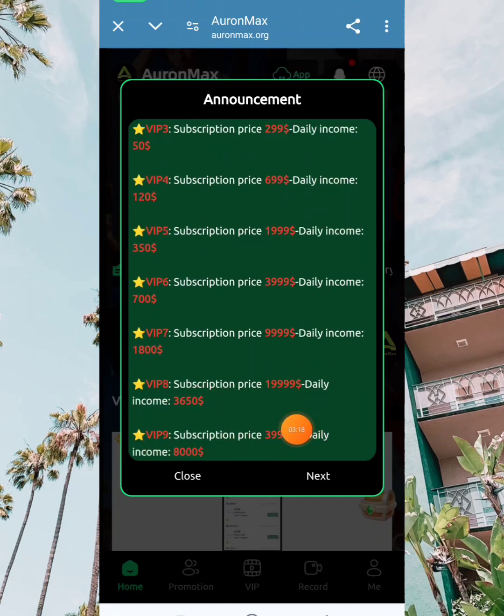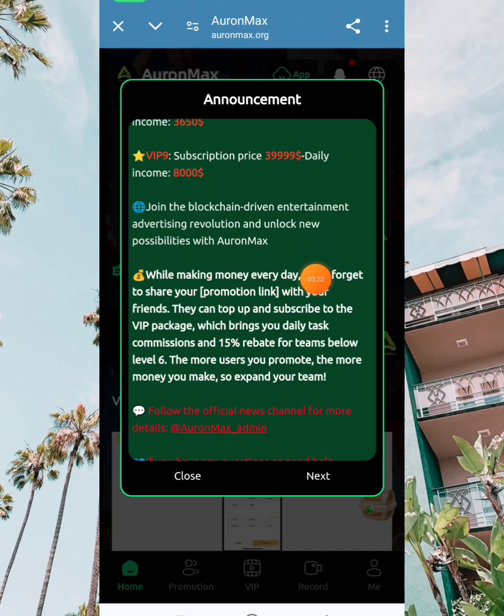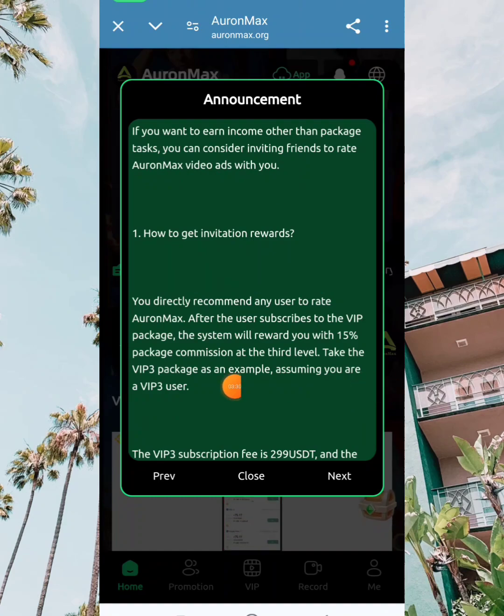Once you're done with that, you can come over to VIP 1 and take tasks. Right here you can see there are different tasks provided. Each of these tasks is basically going to generate a certain amount of funds.